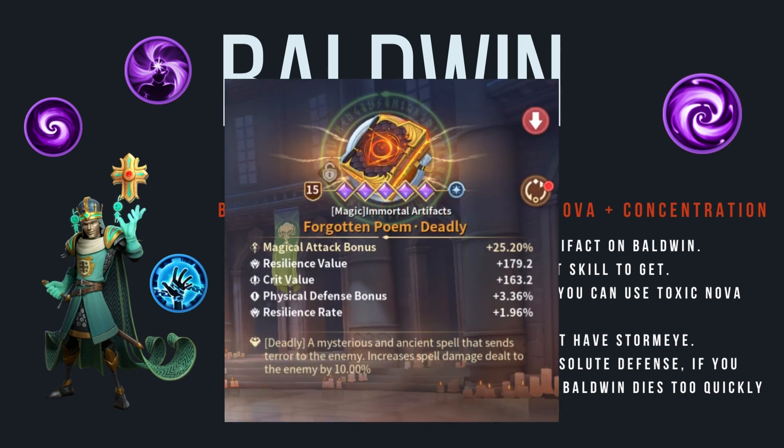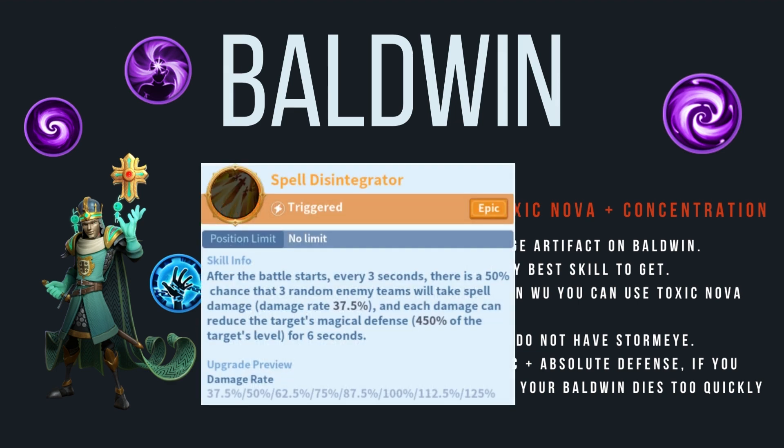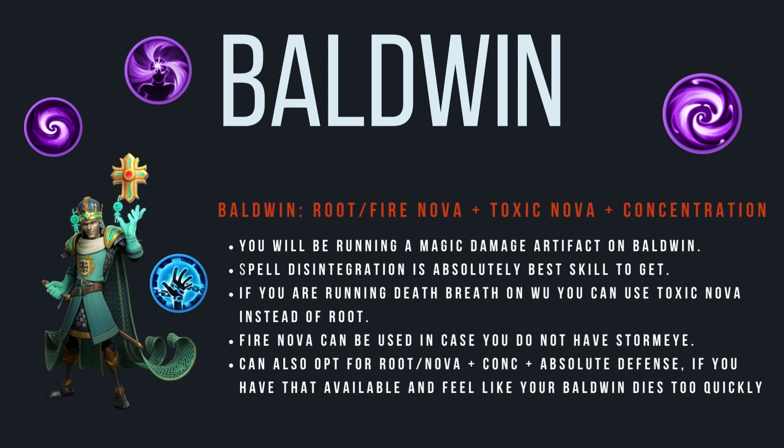Run a magic damage artifact on Ballwind — you want the crit bonus for the fire weakness crit march, but the top roll should be magic damage and not crit chance, since we're building him for pure magic damage and not going for consistent crit procs. If you have spell disintegration, it's an absolutely massive skill — you can run it on Ballwind or on one of your frontliners just for the debuff. Likewise, if you have storm eye available, swap one of the novas out for storm eye. With storm eye I'd do concentration, storm eye, and root, since root has higher value when paired with storm eye.